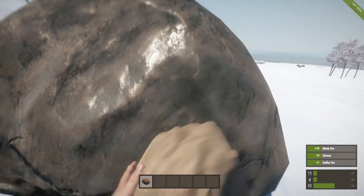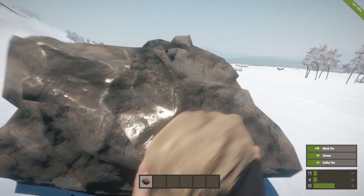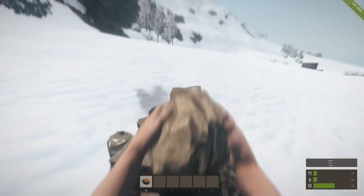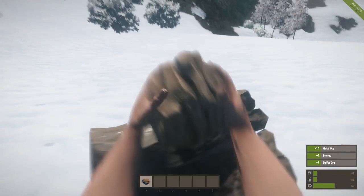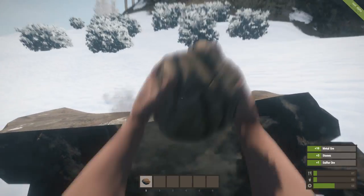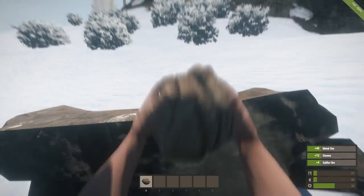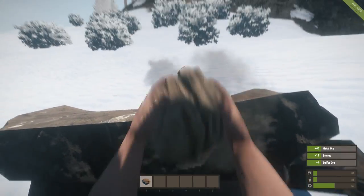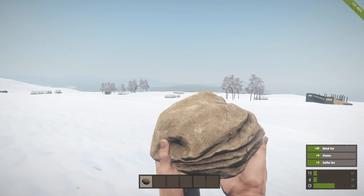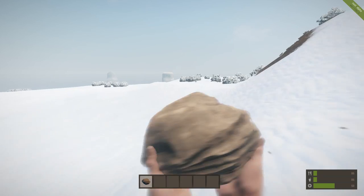I think this is a metal one here. Yep, this is metal. You can see I'm getting more metal than stones and ore. Alright, so we've got two rock nodes completely harvested. Let's go ahead and see what else we got here.